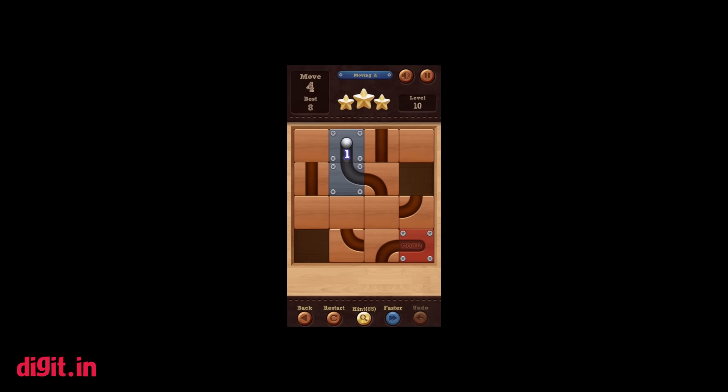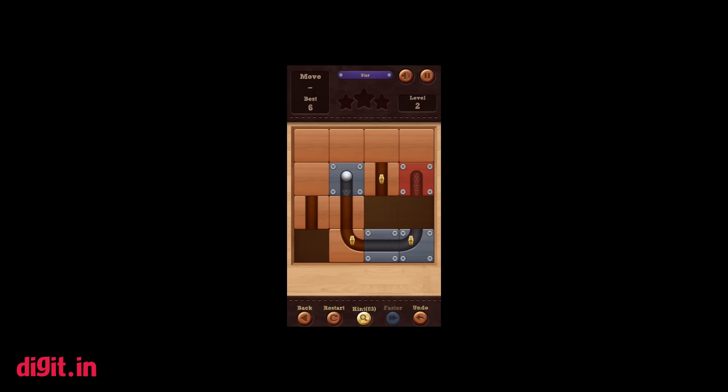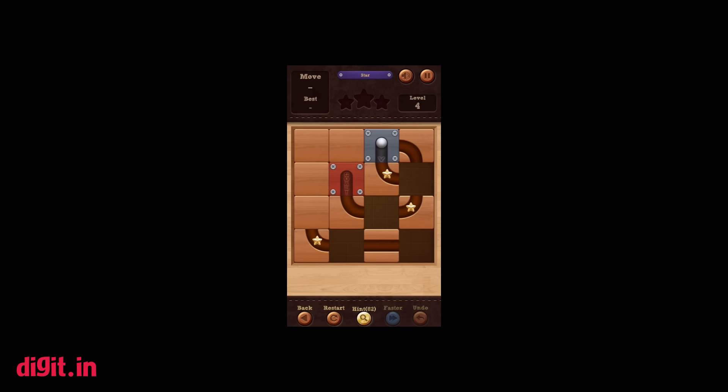Roll the Ball — put simply, Roll the Ball is a puzzle game where you need to make a path for the ball to get from point A to point B to move on to the next level. Sounds easy, but some of these puzzles will make you scratch your head. There's a hint system involved here as well.